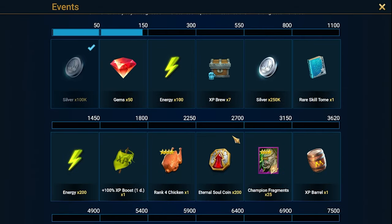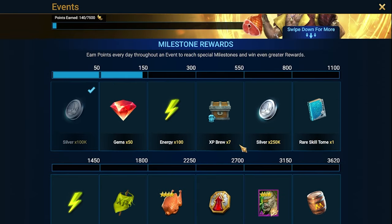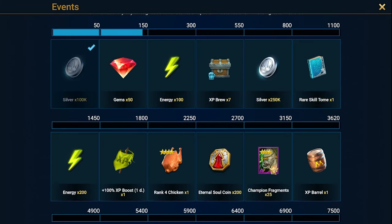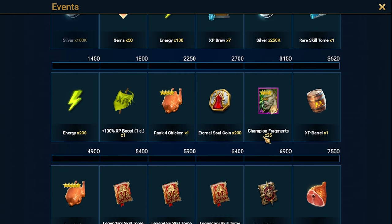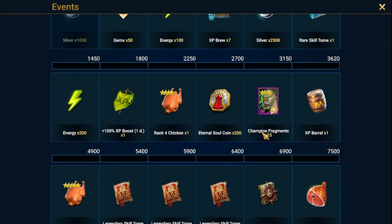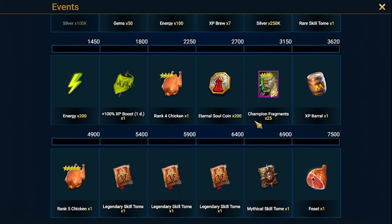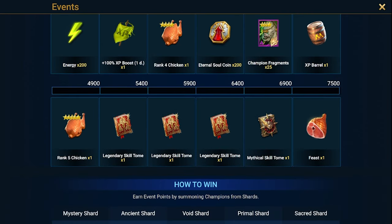It depends if you have shards - if not then it will be hard to do it. So here I got 3,150 points needed to get the fragments required for the fusion. Generally you cannot skip it. There is at the end of the fusion some additional hero path event, but it's an option. I would like to complete this the normal way to show how I'm doing this on the free-to-play approach.